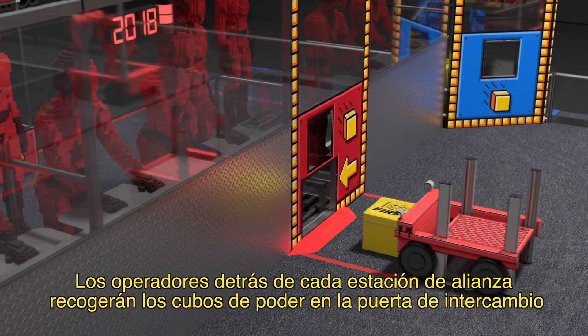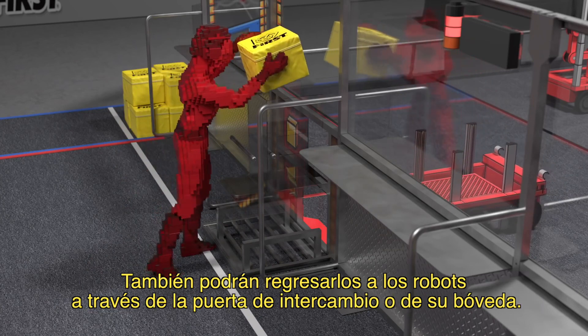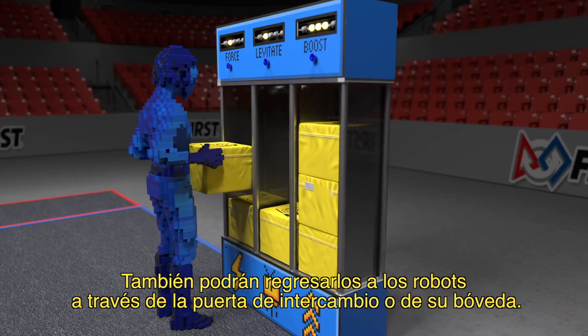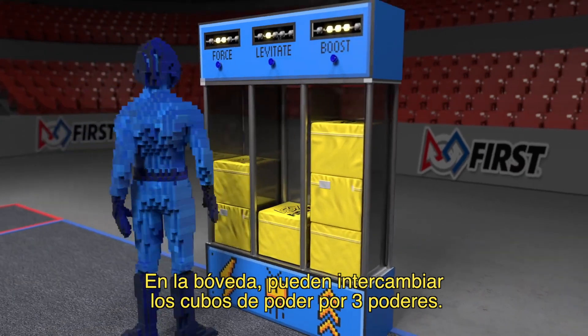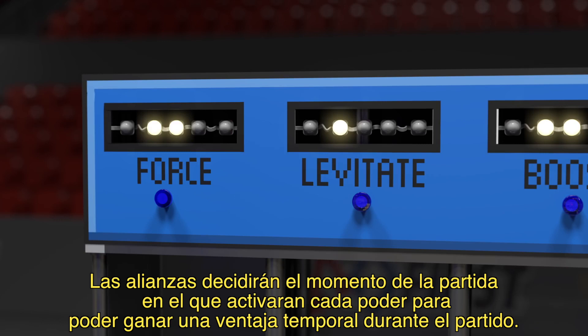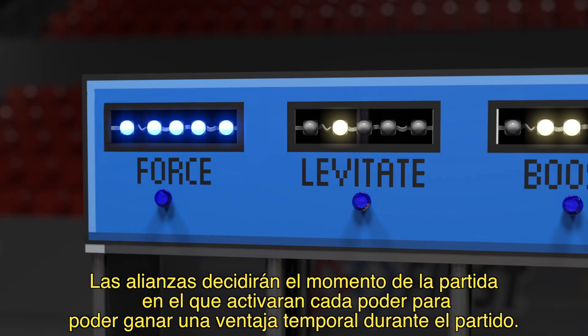Human operators behind the alliance station wall collect power cubes from the exchange. They can deliver them back to the robots through the return or to their vault. In the vault, power cubes may be traded in for three power-ups. Alliances choose one in the match to activate each power-up to gain a temporary advantage during the match.